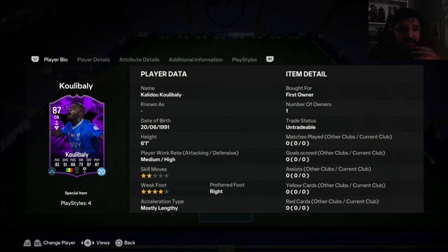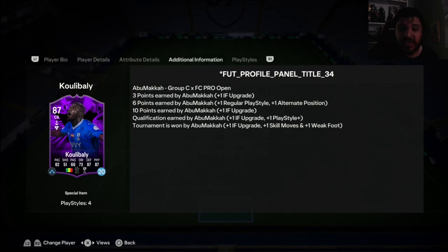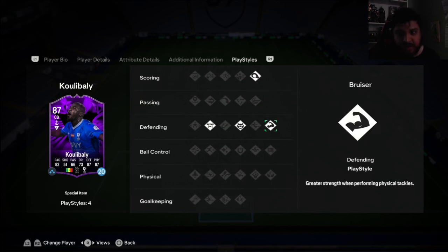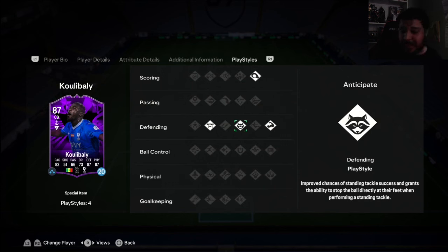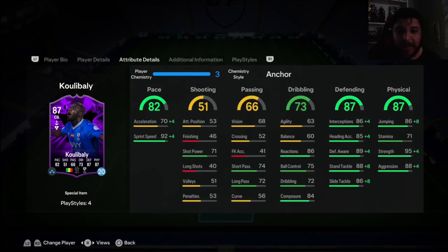Absolutely beautiful Saudi League card — just some superb Saudi League cards this year in the game. You do have Fabinho also available in the promo, which is very nice. There's an upgrade path as well — if you want to pause and read that. Traits include Power Header, Bruiser, Anticipate, and Block — not too bad.